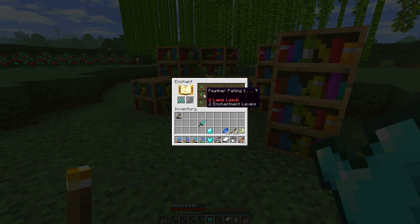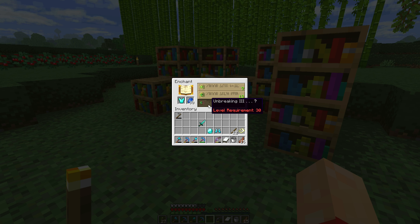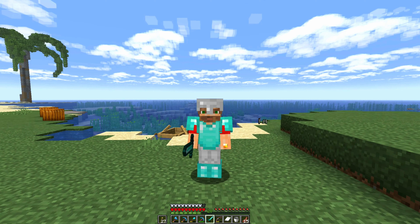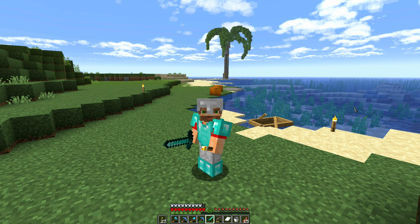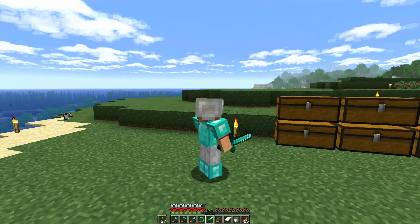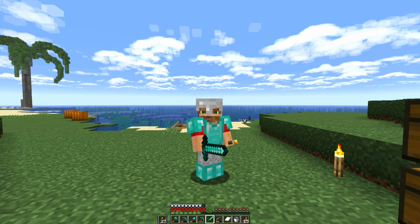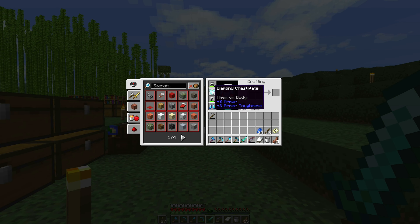Depth strider 3 — not bad. Feather falling — that's a good one, especially in hardcore where a fall can be game over. Even though it's just level 1, any help is welcome. On the armor, unbreaking 3 — interesting. On the sword, bane of arthropods 5 — no thanks. We're having small upgrades on our armor, and at least we're looking stylish and covered in diamonds. I'm going back to the farm to get back to level 30, make some more upgrades, and then we'll see the results.